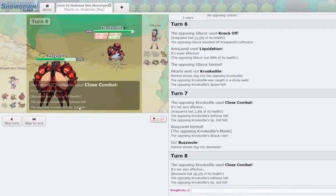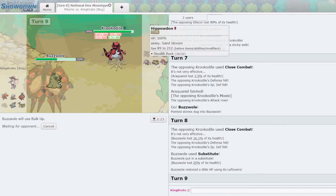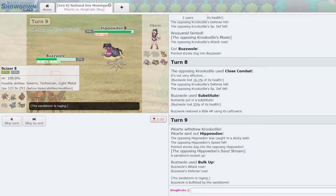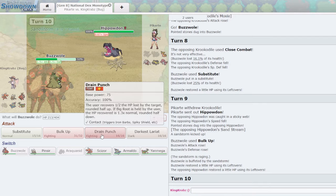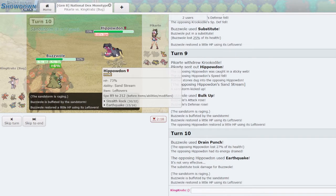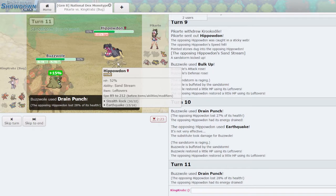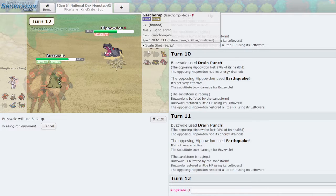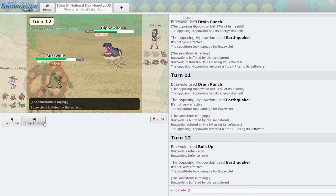They seem to be Choice Scarf, which is great because I get my Substitute up. I'll Bulk Up once — they might go into Hippowdon. Drain Punch twice is probably the better play, but this forces Hippowdon to Whirlwind. Most of my Pokemon can do something: Armaldo can Toxic, Scizor can Dual Wingbeat, Yanmega can KO with Giga Drain, Pinsir isn't ideal. That did nothing — so it's definitely a physically defensive set. They Earthquake — it's likely the Slack Off / Earthquake / Stealth Rock / Toxic set. If they don't have Whirlwind, I think we win the game here.